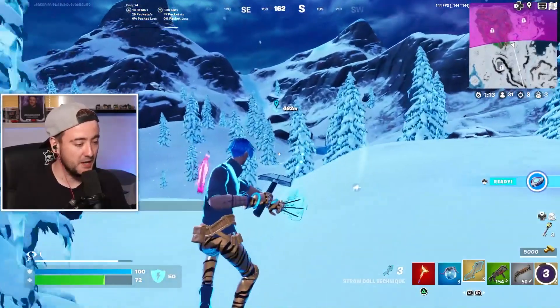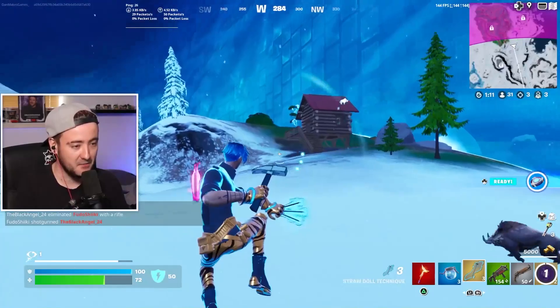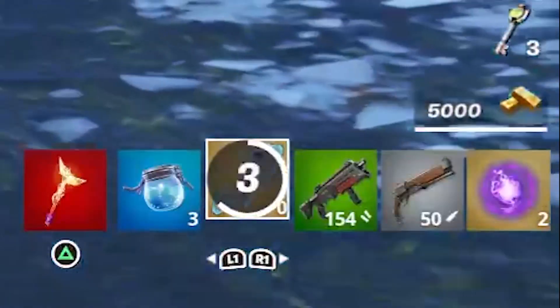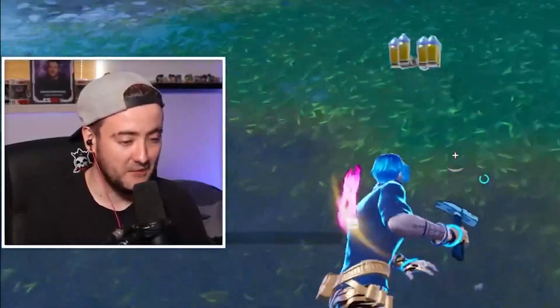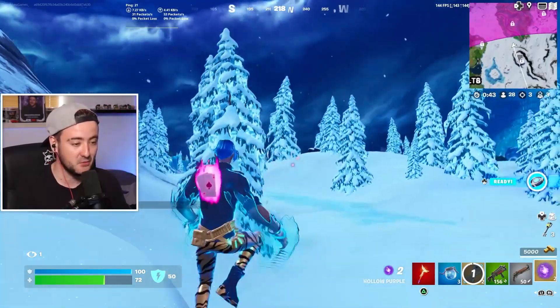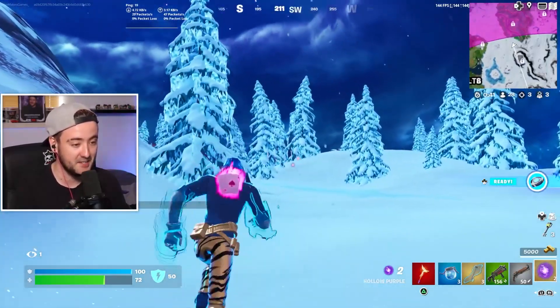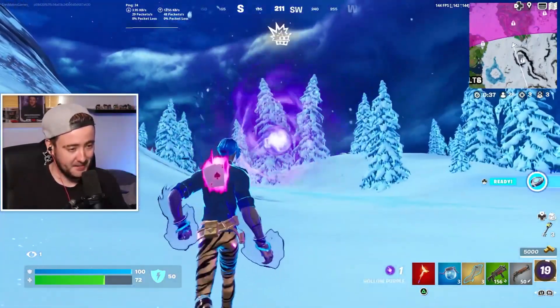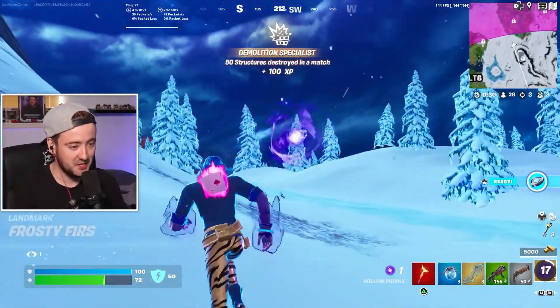We have the new straw doll mythic, which fires up to three nails at a time — they are very fun. You can hold down fire and it will fire all three at once. As you can see from the inventory, it does actually regenerate, so these have unlimited ammo. Our other item is the holo purple mythic. This does not have unlimited uses, but it has three, and it is a very cool effect. It does a lot of damage and it's very visually pleasing.